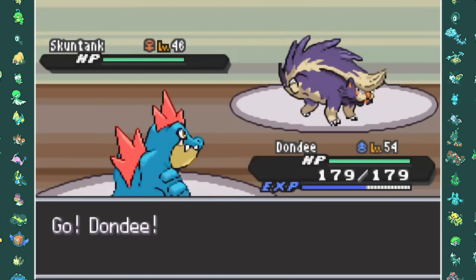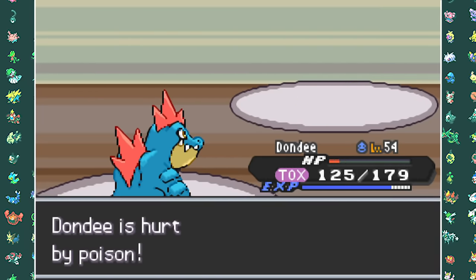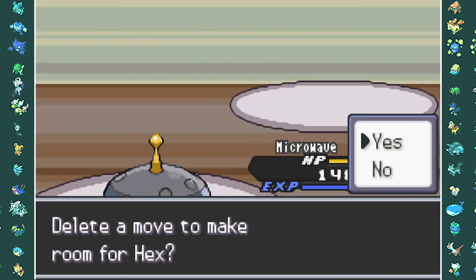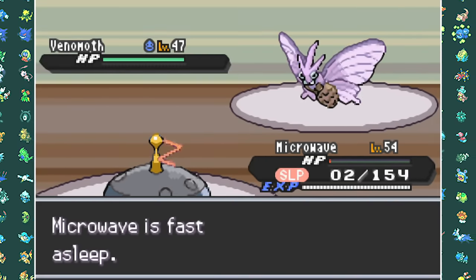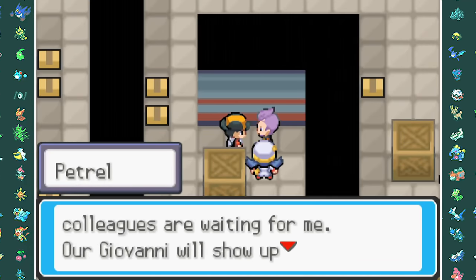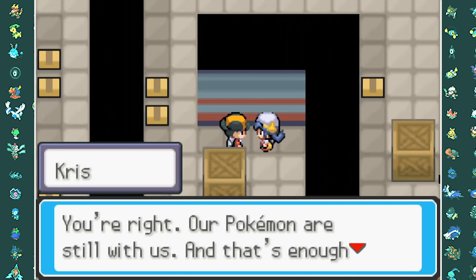Magnezone comes in for Flash Cannon, switches into Toxicroak, and two Flash Cannons take it down though I also got hit with Close Combat. Skuntank then just goes boom, taking down Magnezone. Crobat comes in and kills Venomoth with Pluck. After the battle, Petrel tells us all of this fighting was just a cover-up for their master plan now being executed at the Radio Tower. He runs off but drops his key, which we pick up to move on to the final Team Rocket bosses.